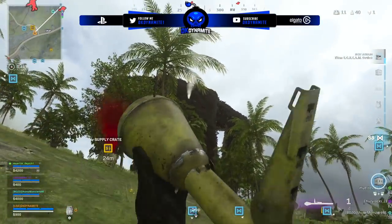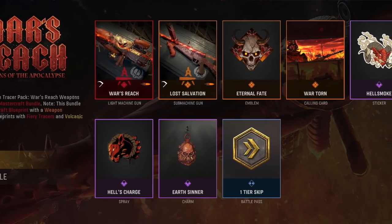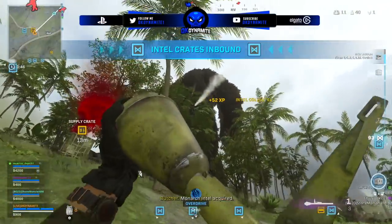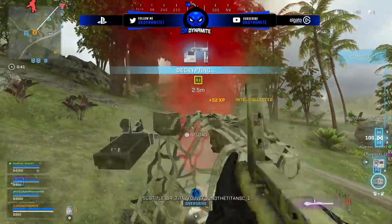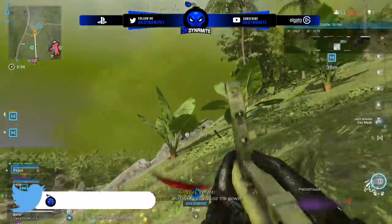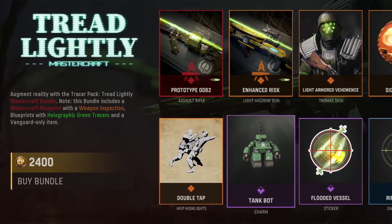We also have another bundle tied to the War Pack called War's Reach: Weapons of the Apocalypse — blueprints and mastercrafts with weapon inspection, fiery tracers, and volcanic dismemberment once again. Very rarely do they come out with a bundle and then another bundle directly tied to it but sold separately with cosmetics tied to the same theme as the original. This is interesting — almost like a little spin-off or add-on to the other War bundle.